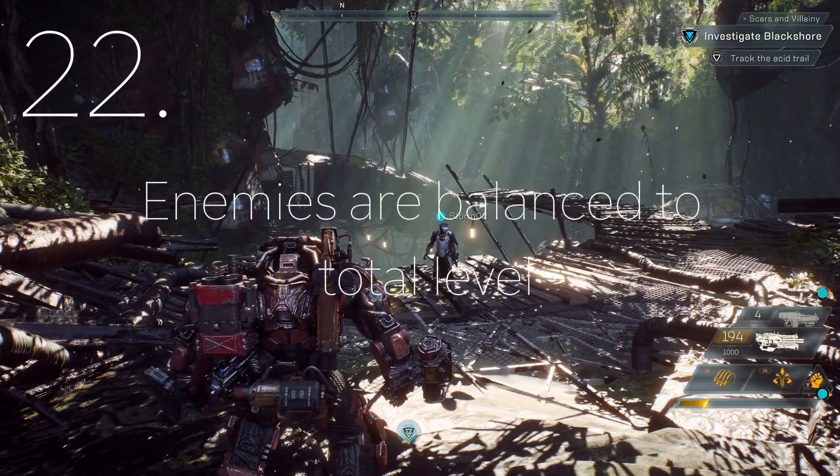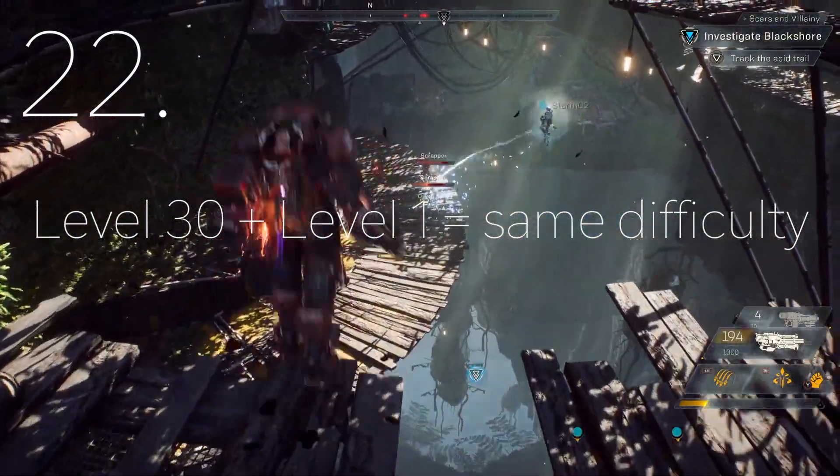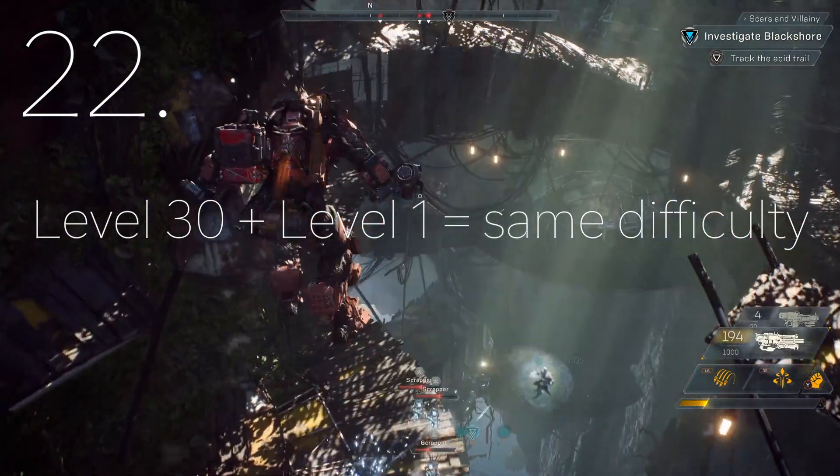Enemies in missions are balanced to all players' levels, so if someone is level 30 and their teammate is level 1, the lower level player will still provide a substantial impact to enemies.